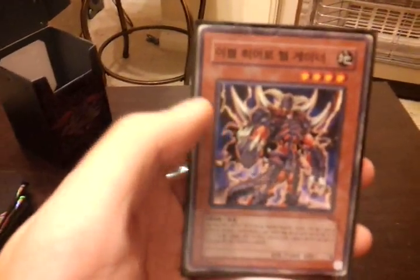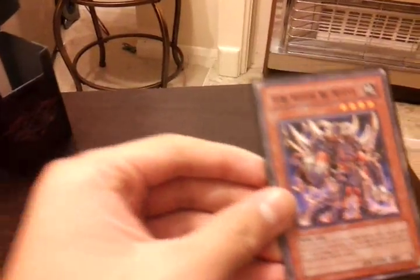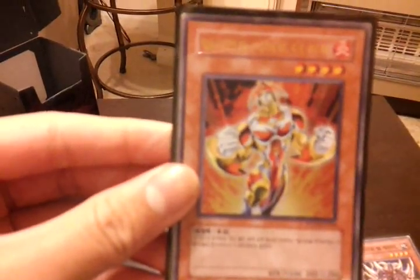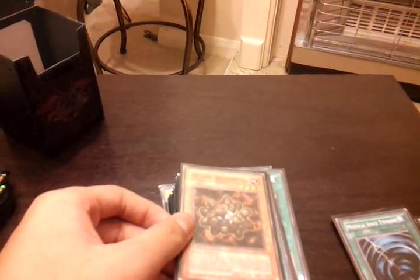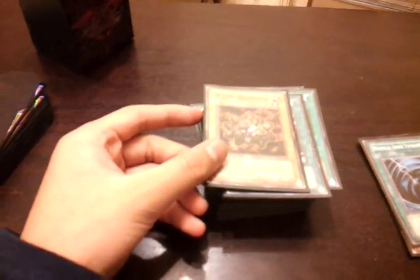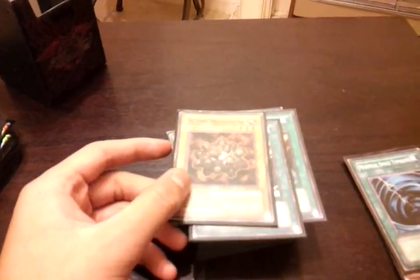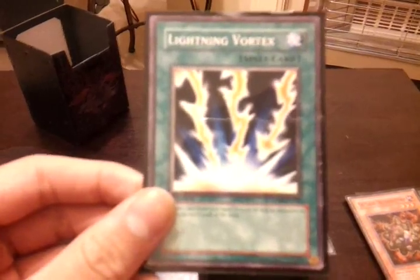First card: Evil Hero Infernal Gainer — you can look it up on Google. Elemental Hero The Heat, this one is in English. Mystical Space Typhoon. By the way, this deck is more fusion-based. I like fusions and it's more hero-based — not just Elemental Heroes but Evil Heroes, Destiny Heroes, Elemental Heroes, etc.